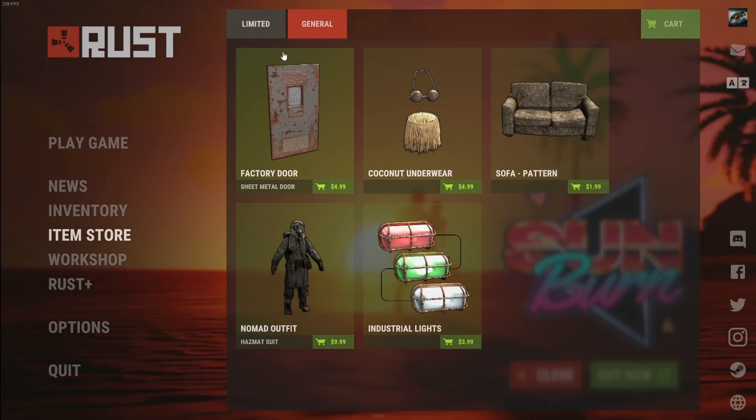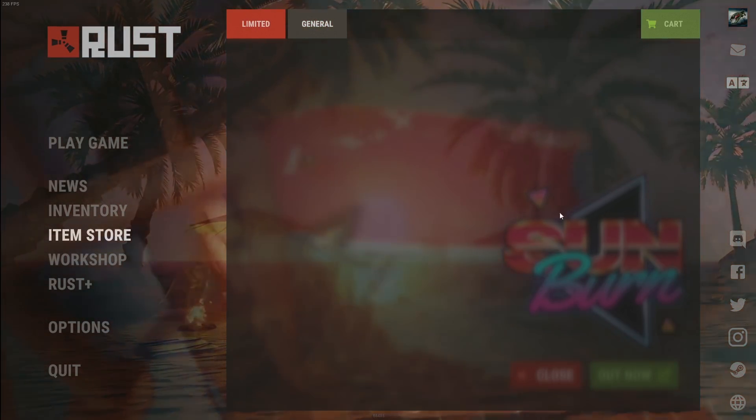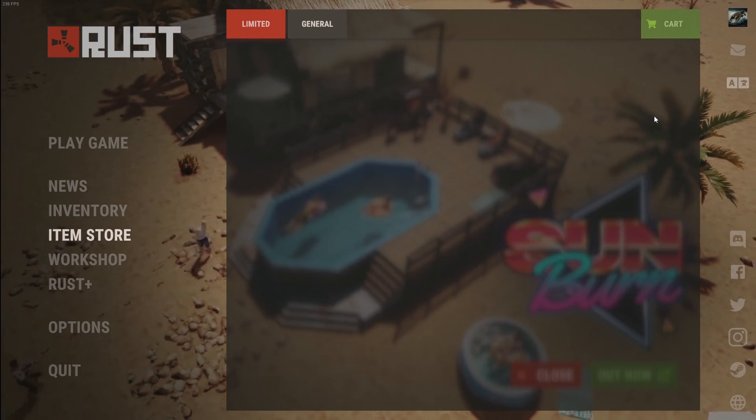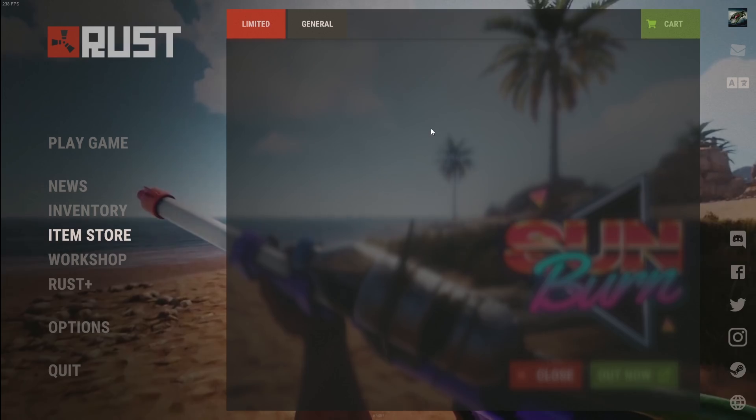When you go to the item store this week, you'll notice there's a limited and a general section, and the limited section is empty right now. This will fill in with the four charitable Rust skins tomorrow. As well, there will also be charitable Rust Twitch drops, which are free — Twitch drops are always free.